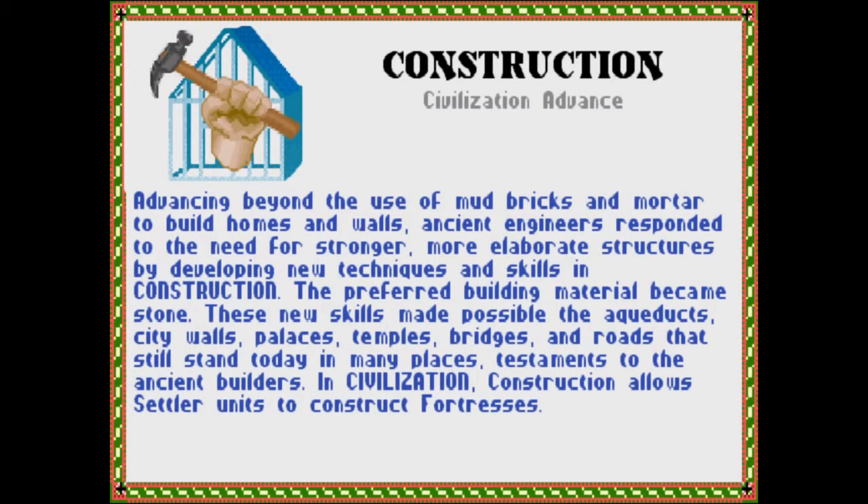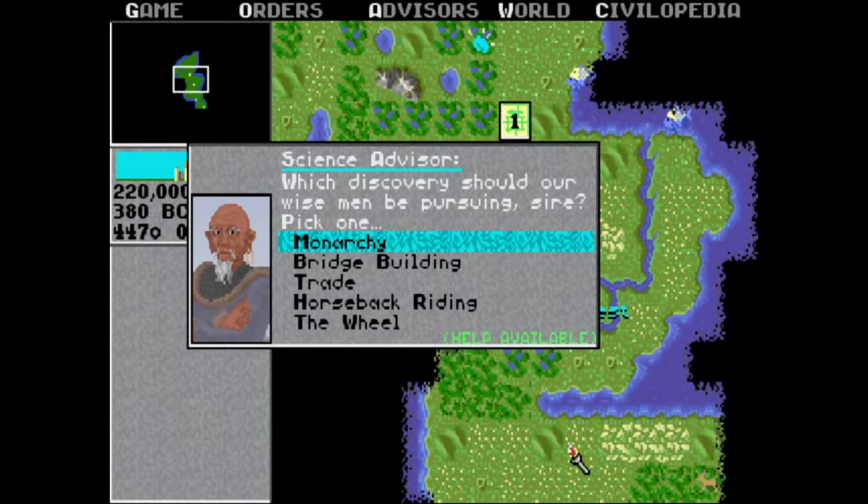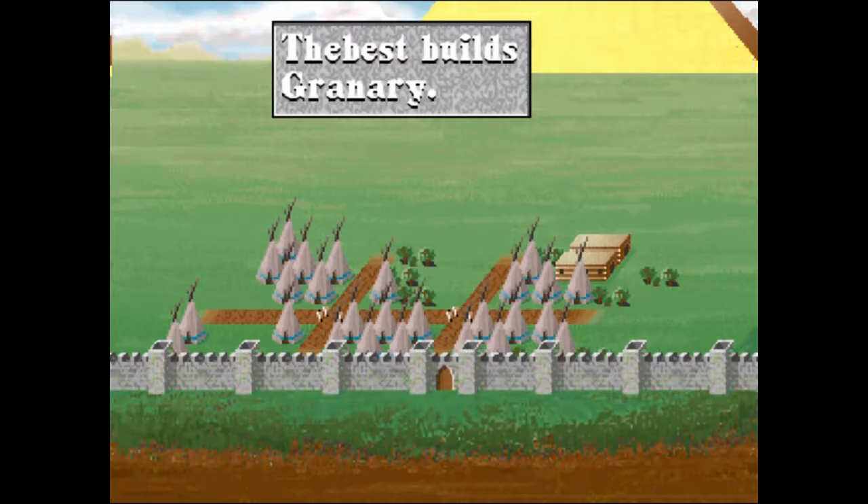Advancing beyond the use of mud bricks and mortar to build homes and walls, ancient engineers responded to the need for stronger, more elaborate structures by developing new techniques and skills in construction. The preferred building material became stone. These new skills made possible the aqueducts, city walls, palaces, temples, bridges, and roads that still stand today in many places — testaments to the ancient builders. In Civilization, Construction allows Settler units to construct Fortresses. Oh — Aqueducts, that is really going to help with your food stuff as far as Irrigations. Coliseum is good for keeping your people happy. Bridge Building's good. So then I think when I build a Granary I'll do the Aqueducts and then the Library or something. You can make more Wonders too, because if you build a Wonder no one else can build it. Yep, wow that's cool. There's your Granary — my beehive, your beehive.